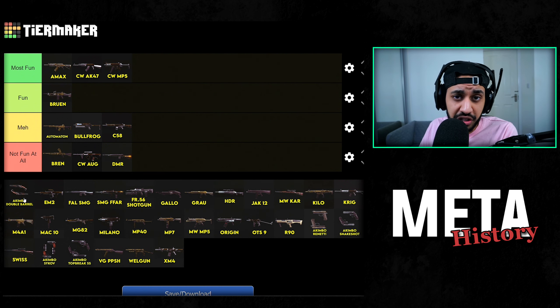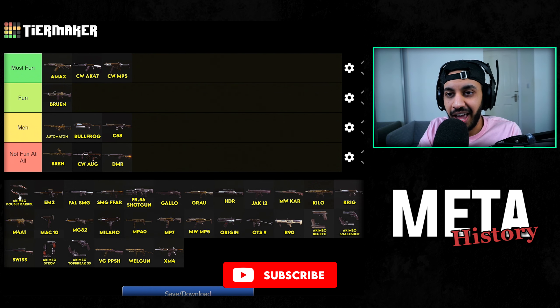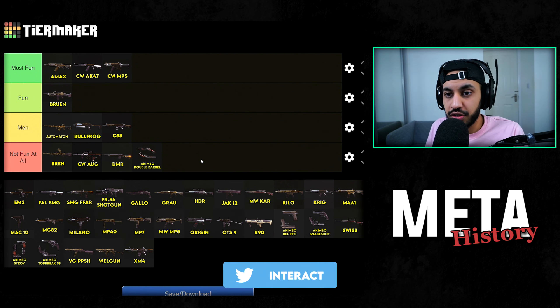Akimbo Double Barrel Shotguns — this is relatively recent with the Pacific update. The Akimbo Double Barrel Shotguns weren't really a fun meta in my opinion either. Any shotgun metas I don't really find all that fun. Being able to one-tap someone at close range just makes it not fun at all.